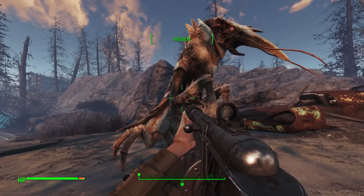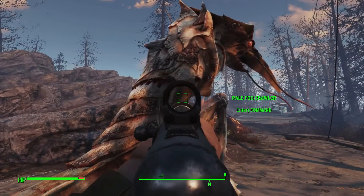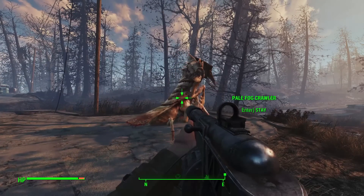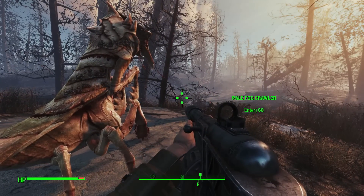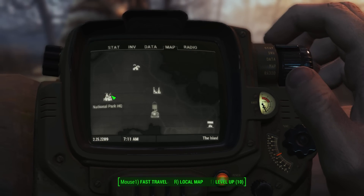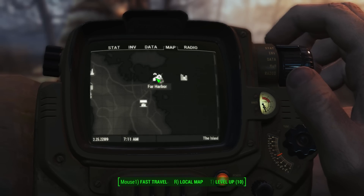Well, you know what we do with our new friends — we take them to some of our favorite places. So, fog crawler, go there. Fog crawler, stay. And because we're using that travel logic, telling the fog crawler to stay means that the fog crawler will join us as we return to Far Harbor.